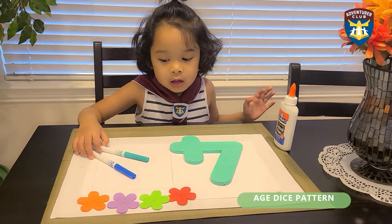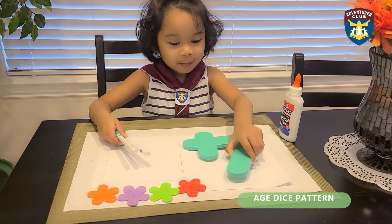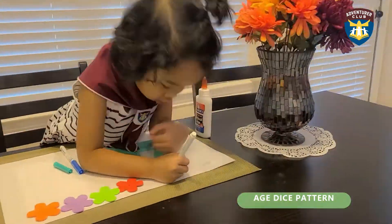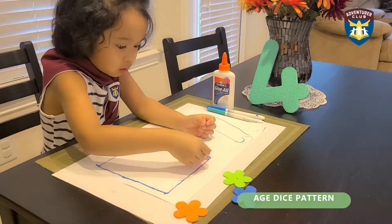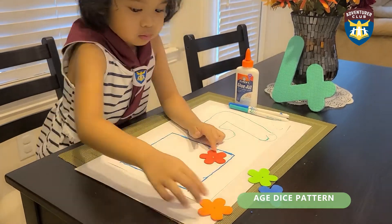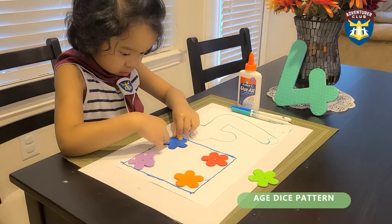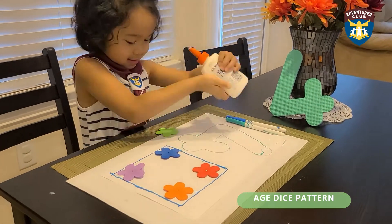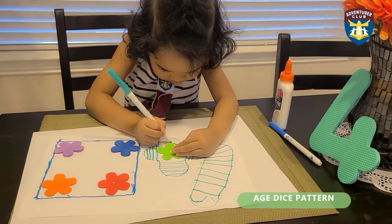Hi guys, today we are going to draw the number 4, Captain 4 and 2, and I can put the dust and put the dust on the top.